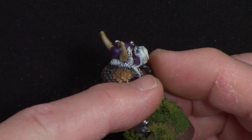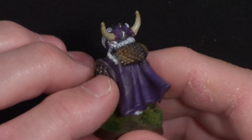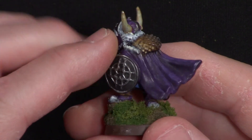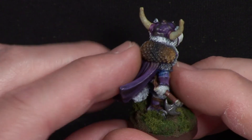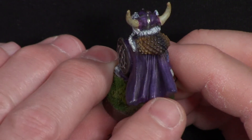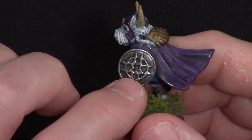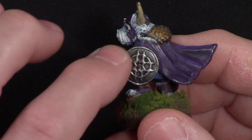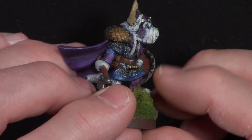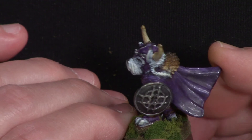The color transitions on the wet-blended cloak are smoother — you can see striping on the earlier one but the transitions here are better. Once I learn wet blending more quickly it'll be a lot better. The cloak here also uses wet blending to get dark in the recesses going lighter on top. For the shield I used two different colors of silver — gunmetal as the base and then silver over it — for a two-tone effect. Same on the back, with silver on the rivets.